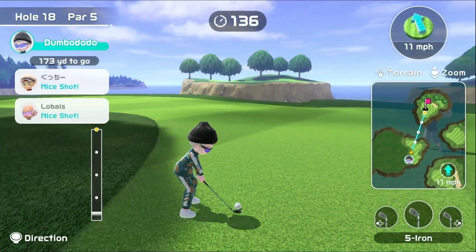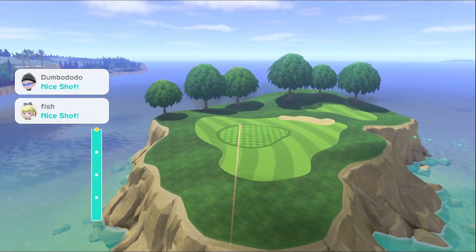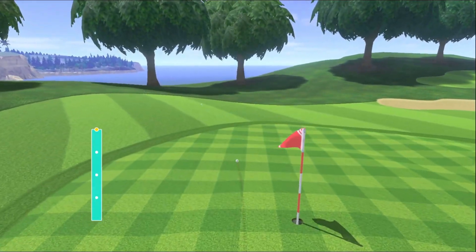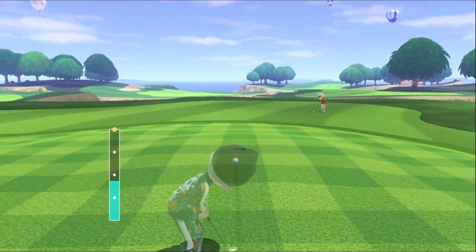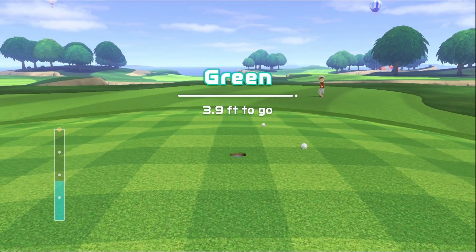Action continues here at Dumbo Nation. Good power coming in hot — slowing it down. That's an eagle opportunity for sure. I've never gotten an eagle in this game yet — this could be my first one. Here we go. Just not going in. That's a tough one folks. I would love that eagle here.